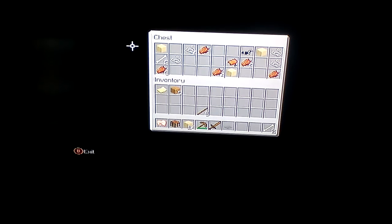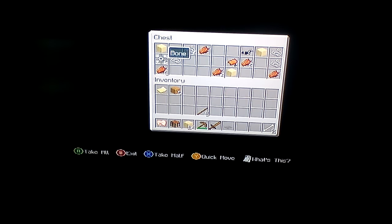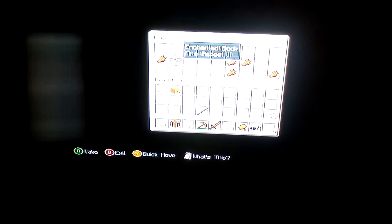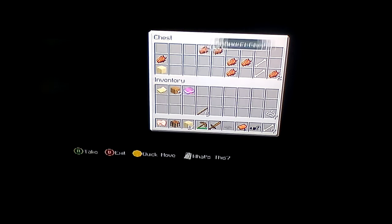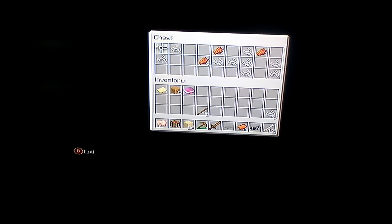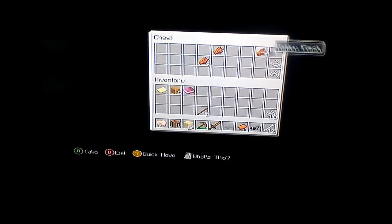I'm gonna take these bones, the iron horse armor, and string. I'm gonna take this fire aspect — not the enchanted book edge. More string. The only reason I'm collecting string is because I want to get a bow. Iron as well.